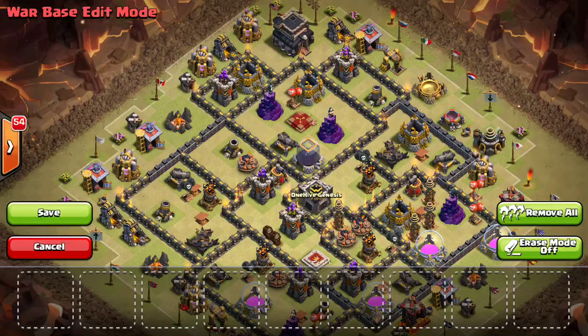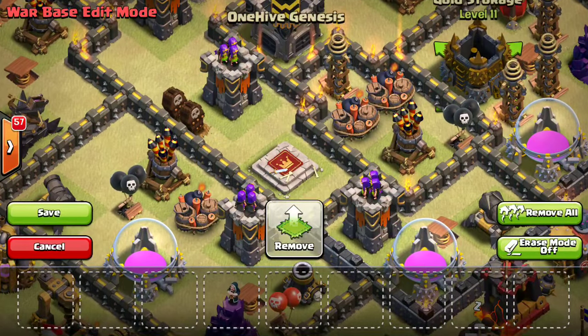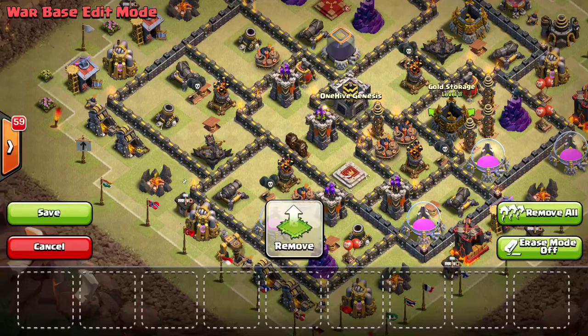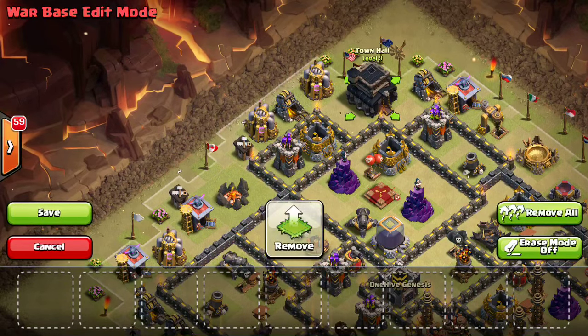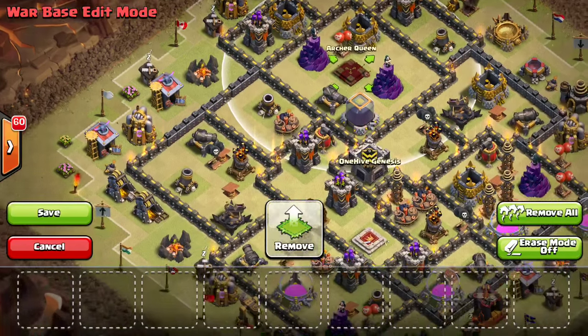As for miscellaneous things — trash buildings, which are basically everything that's not a defense — are pretty valuable. Some you want to use as dead space, like the king pad or a storage, to guide hog pathing so they hit the giant bombs the long way and trigger both at once. You can also use them for hit points. Putting the Town Hall in front of the queen means a king doing a king swap has to beat through the Town Hall before reaching the queen. High HP buildings distract troops and buy time to protect the queen.